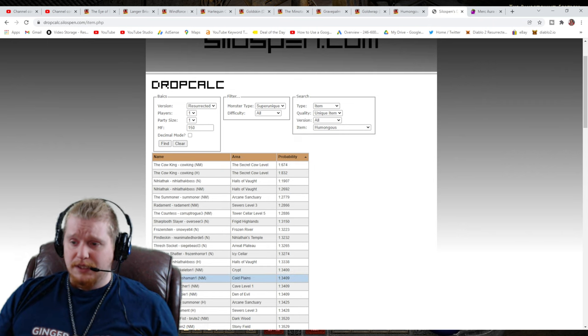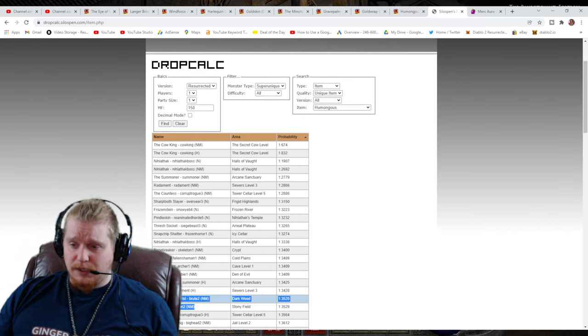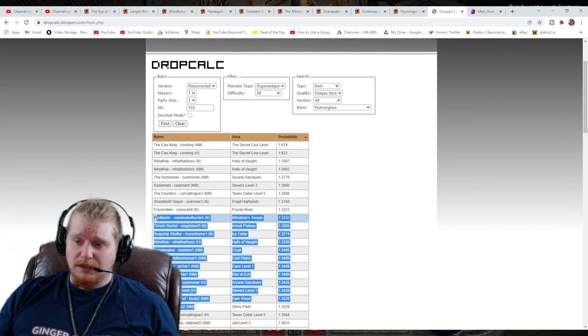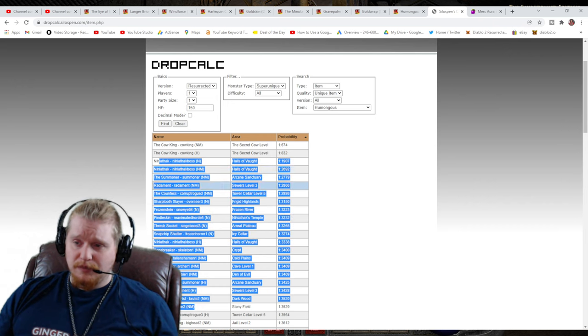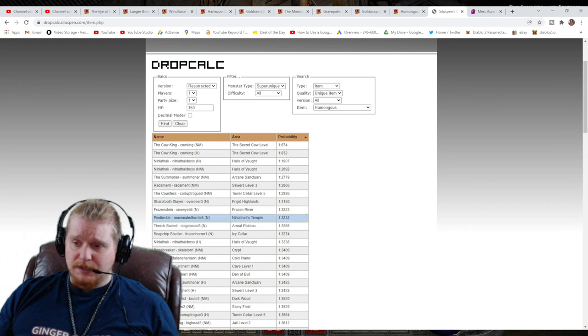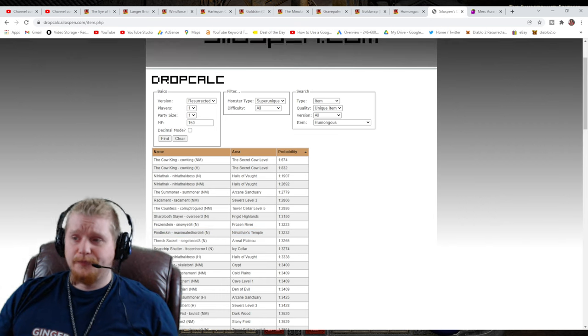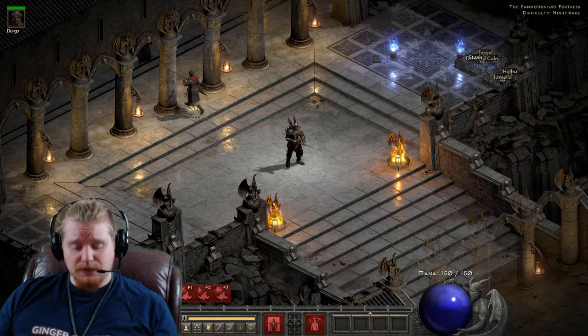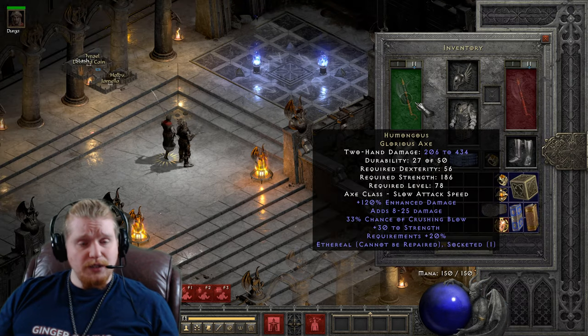Just about all of the Super Uniques — Rock and Ice, Treehead Woodfish, Radamant, Summoner, Corpse Fire, Cold Crow, Bishibosh, Bonebreaker — all these guys have a pretty good chance, each one in various difficulties. Even Nihlathak in normal difficulty has a chance to drop this, and Pindle in normal difficulty has a chance at 1 in 3,232. Anyway, as always, I do appreciate you guys and gals watching my videos, and I hope you have a humongous day. Keep watching.